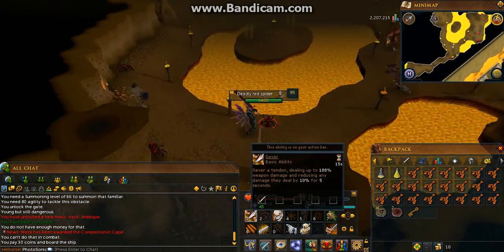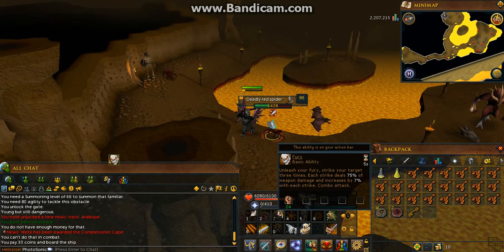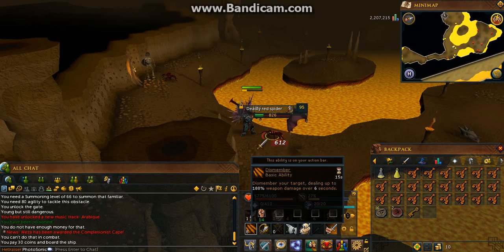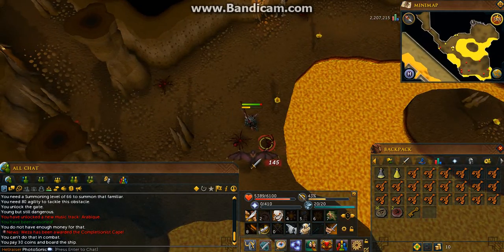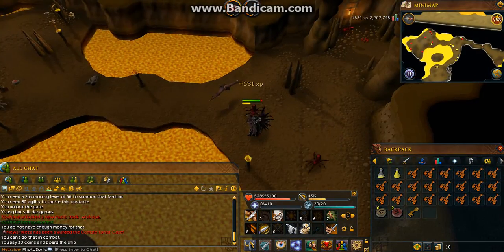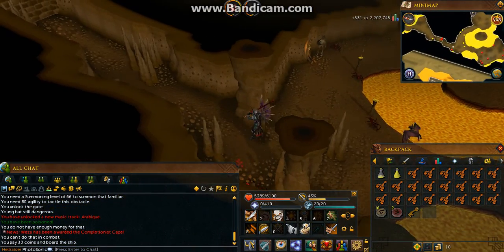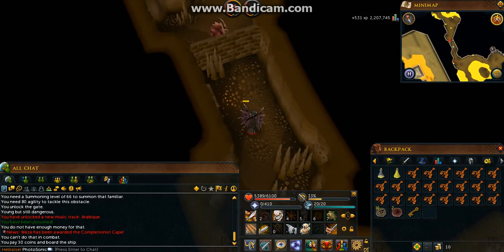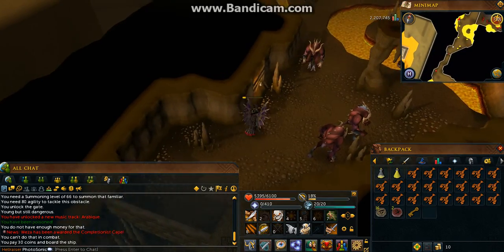Just attack them. They give 531 XP for each kill, minus 100 XP for Constitution, which is 400 XP per kill effectively. However, there are other methods that may prove better for you, or may not.